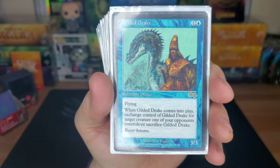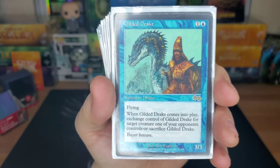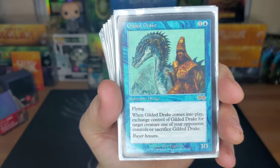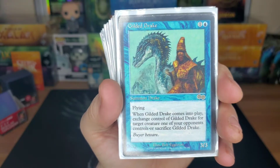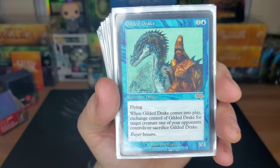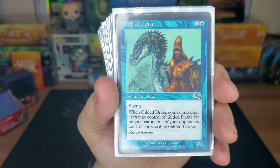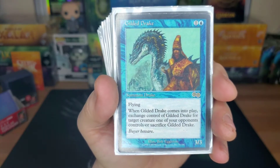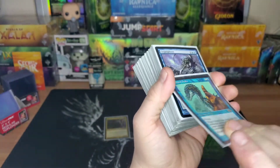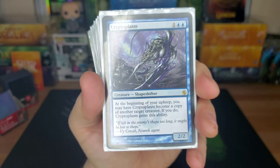Gilded Drake — this is a proxy, yeah I know — this thing is like $500 now, absolutely insane, it was only $60 when I bought it. You pay two, it comes in as a 3/3 flyer, and you get to exchange control of target creature an opponent controls. I'm almost always going after a general unless they played something ridiculous like Blightsteel Colossus or Rune-Scarred Demon. There's just no other card like it.